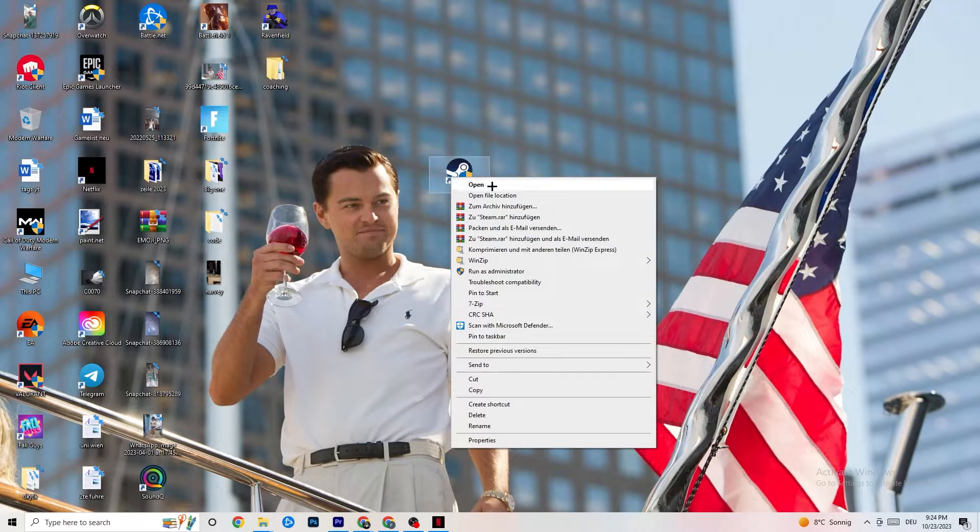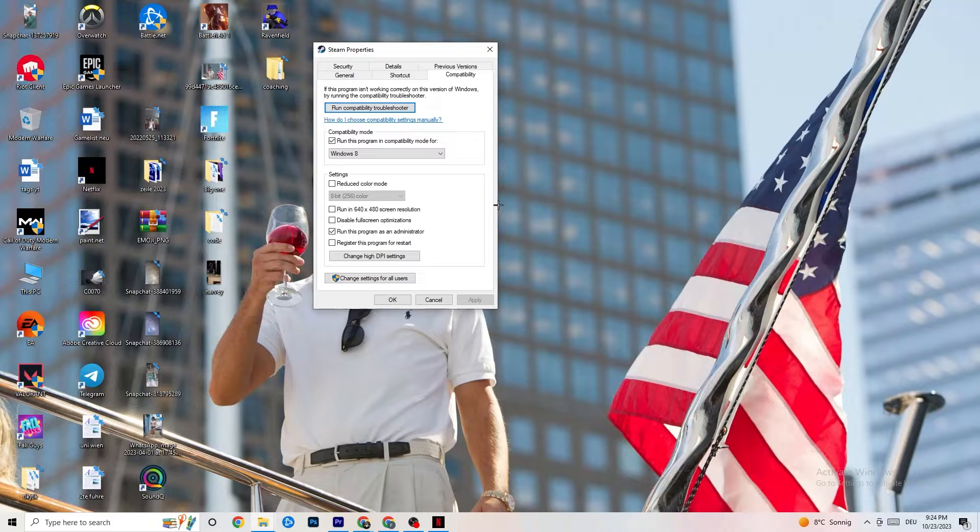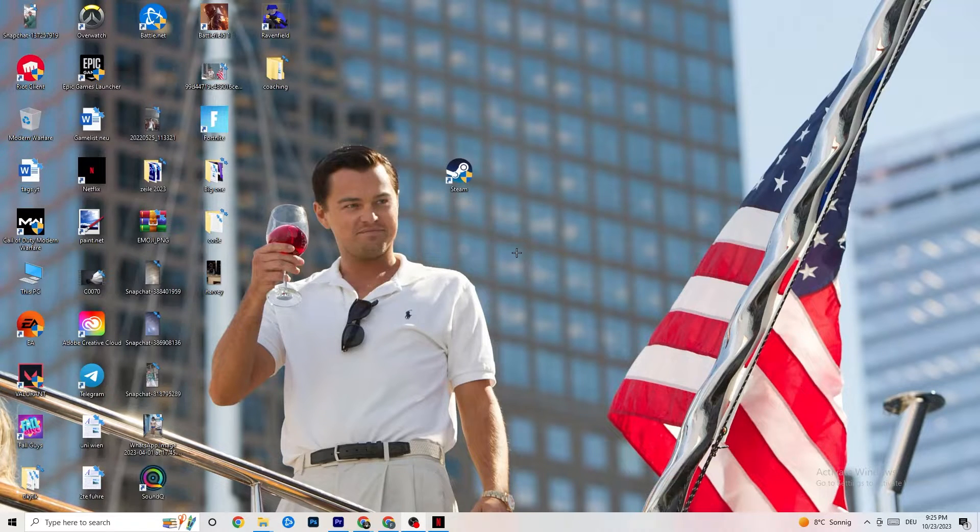If that doesn't fix it, right-click your launcher shortcut, go to Properties, and click on Compatibility. Copy these settings: enable 'Run this program in compatibility mode for' and select the latest version of Windows available. Disable 'Reduce color mode,' disable 'Run in 640 by 480 screen resolution,' disable 'Disable full-screen optimizations,' and enable 'Run this program as an administrator.' Click Apply and then OK.